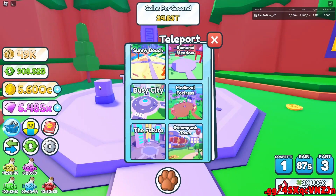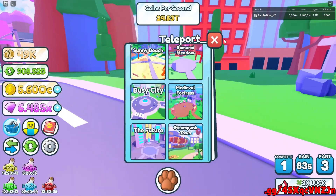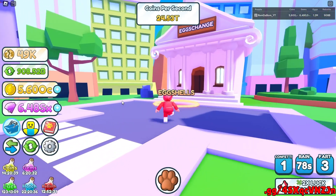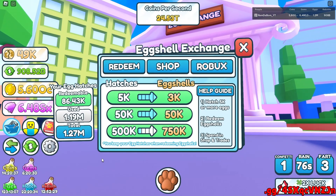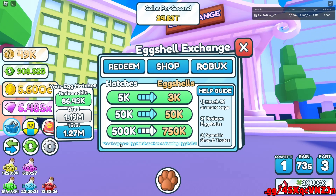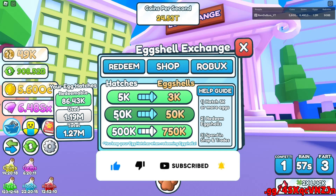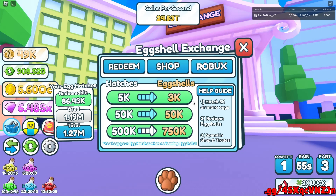The next thing is the new currency in the shop. If you go over to the busy city world, you can actually see there is a new place called Eggshells Exchange — it's kinda cringy, but basically what you can do is redeem your egg hatches for eggshells, and then use them in trades or in the shop. If you have 500k hatches you can get 750k tokens, if you have 50k you can get 50k, and if you have 5k you can get 3k.